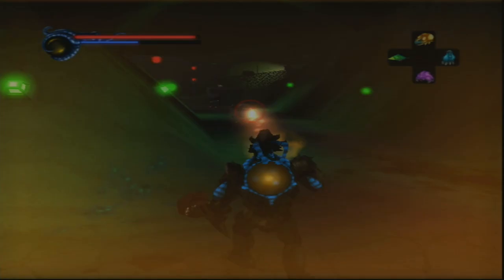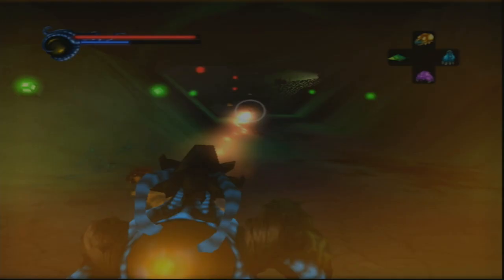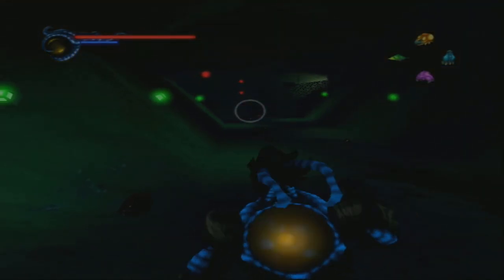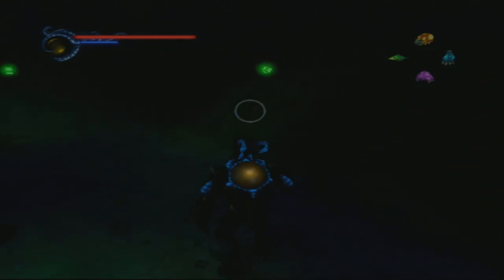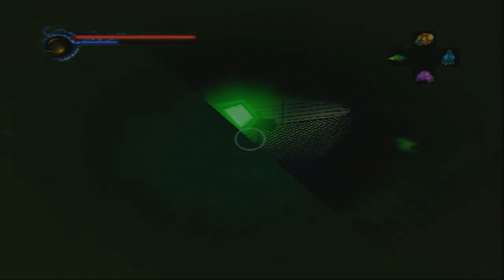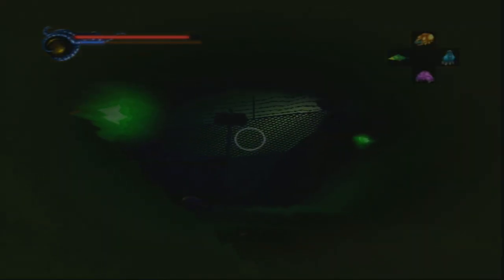I think you do have something in your eye, buddy — plasma energy in your eye. Copious quantities of plasma energy. I thought something was behind me then. In fact, I'm actually surprised something isn't behind me — that's how this game likes to roll. We haven't had a checkpoint for 10 minutes, so let's spawn 600 enemies behind you.